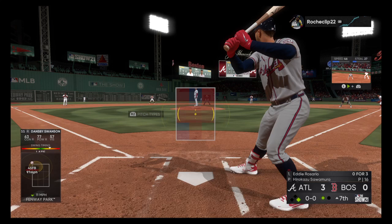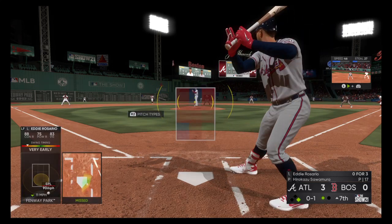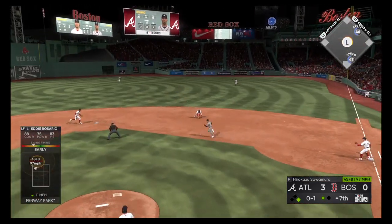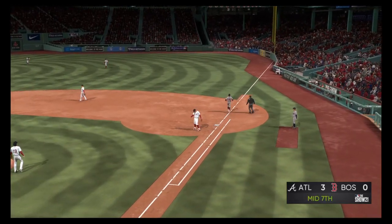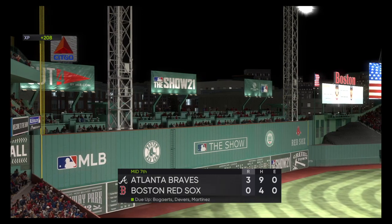The lineup flips over and digging in is Eddie Rosario, no hits in three tries. Swinging, ball hit on the ground — there's one. He's out at first as they get the double play to end the inning. Time for the traditional seven-inning stretch.